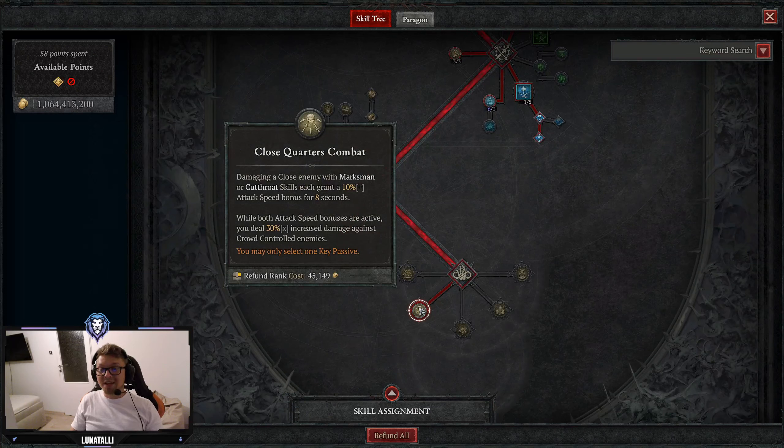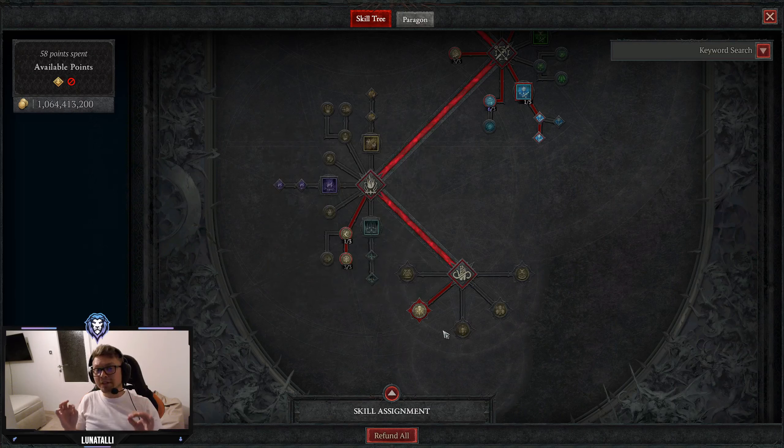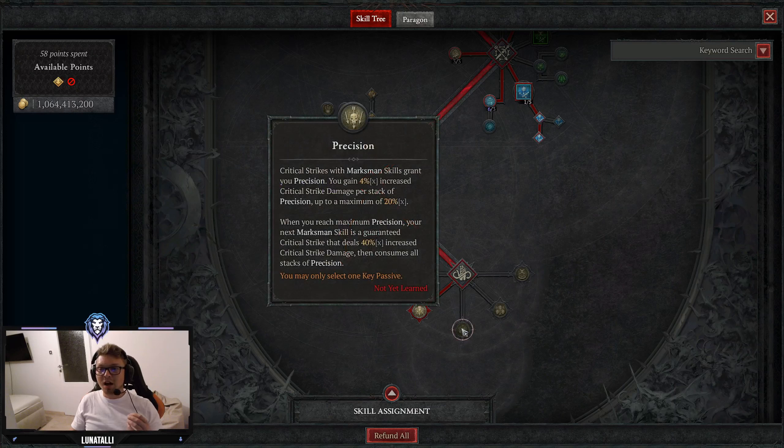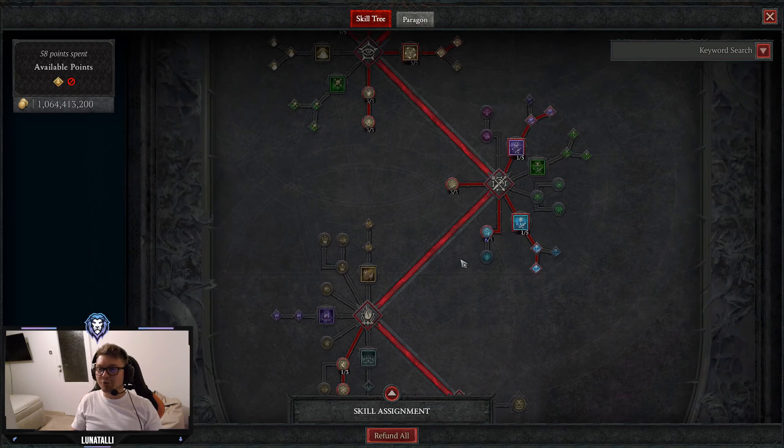And Close Quarters Combat. If you really want, you can play with Precision instead, but honestly it's a garbage passive skill because it doesn't proc only when using your core skill — it procs off every marksman skill. So 90% of the time you will be proccing Precision on Puncture, making it basically useless compared to how strong Close Quarters Combat is. It gives you attack speed to use more Rapid Fire and stack 3 combo points faster, and it gives you an insane damage increase against crowd-controlled enemies, which is basically all enemies.